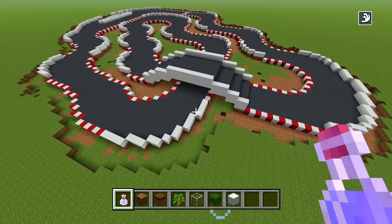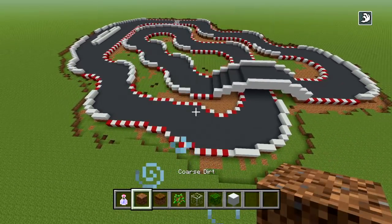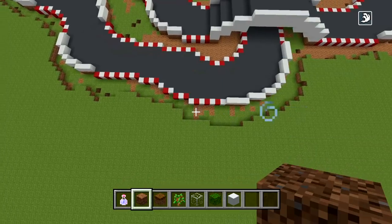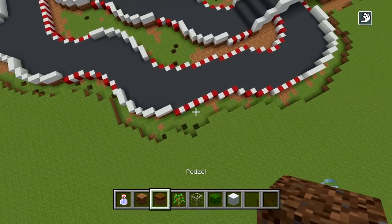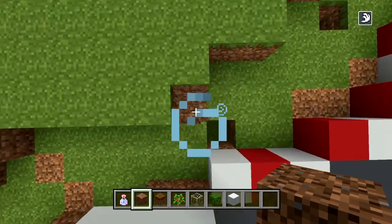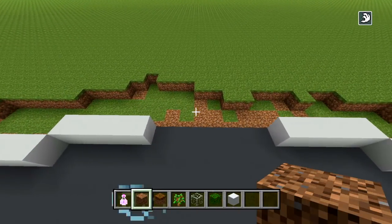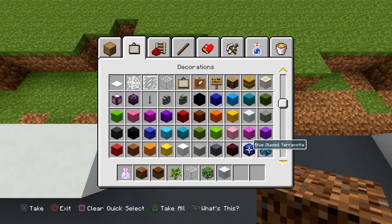I went all the way around and carved out the dirt, and now I'm going to replace it with coarse dirt — it looks a little bit better than just grass. As soon as I fill that all in with coarse dirt, I'm going to cut out a couple of blocks here and there and fill them in with podzol so we have a little texture to the landscaping portion. Keep in mind not to fill this area in with coarse dirt.